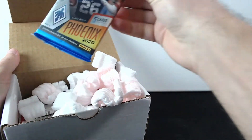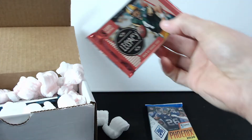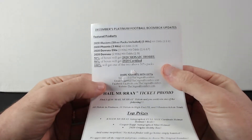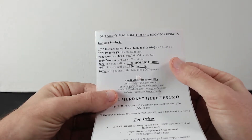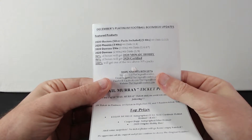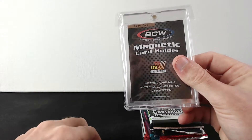All right, let's see what we have. We have a Phoenix pack, a Legacy pack. So this is a December Platinum Football Boombox, and there is a 2020 Illusions silver pack included. There are five hits in the box, so it's pretty good odds. We have 2020 Phoenix, 2020 Donruss Elite, 2020 Donruss, and we got a magnetic card holder.